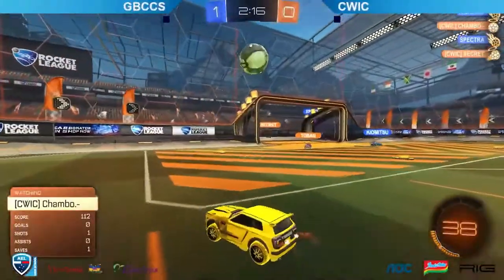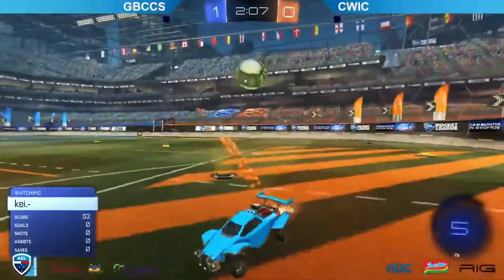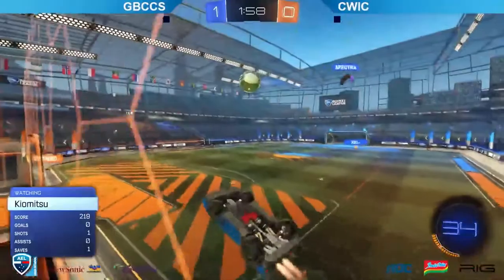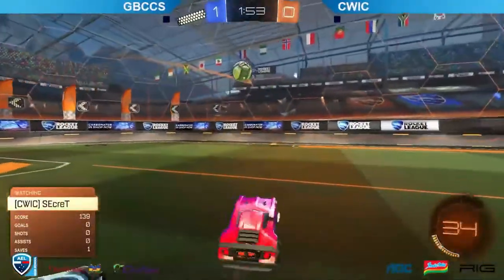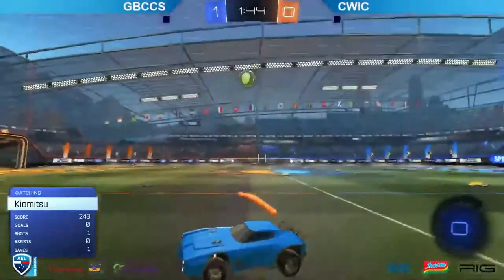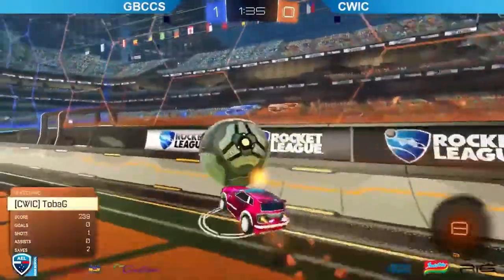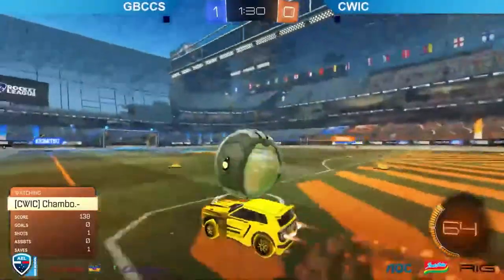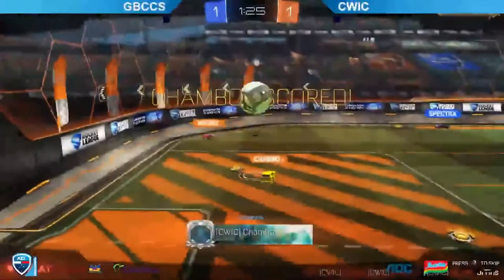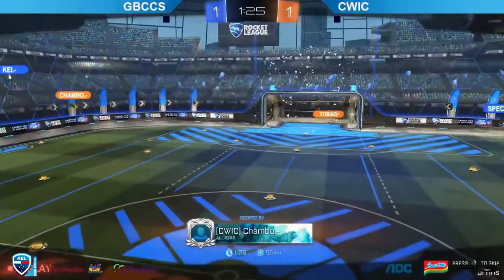Two minutes to go and another shot on target by Spectra but this time cleared aside. Good demo on the rotation back will give Ki a good clear opportunity as they look to get one on target but couldn't quite. Kimitsu will try and set it the other way. Chambo with a good infield challenge — Spectra up nice and early, has got a few options down the field. Kimitsu trying to go for a hard read but couldn't quite put that one away and Secret with a good stop there. Chambo now with a nice dribble in midfield with the flick, putting it past the defense — beating out one defender, then another one, and adds a flick for good measure at the end. Chambo ties up the game one all.